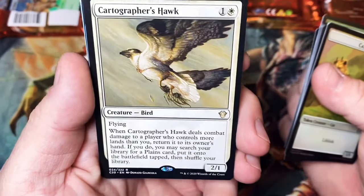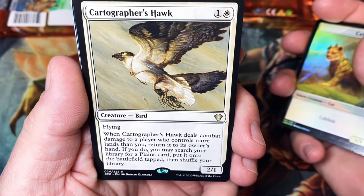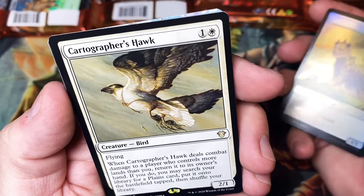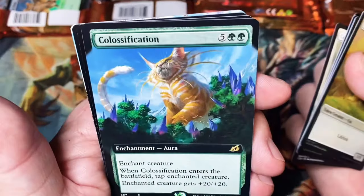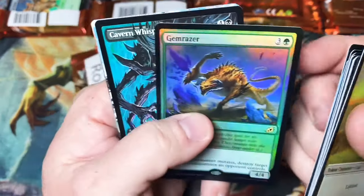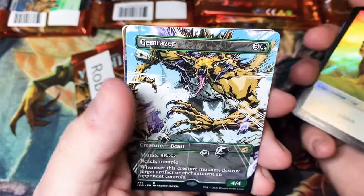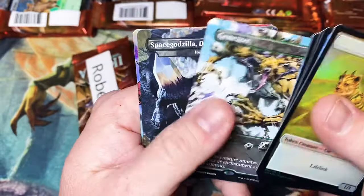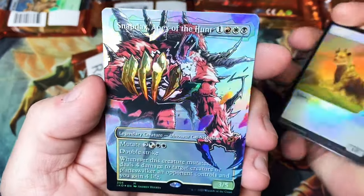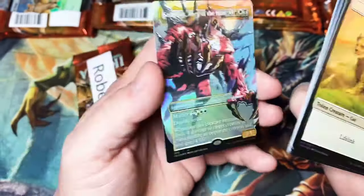Last pack for Robert and last pack of the break — hopefully it holds something really cool. Foil Chunky Boy, always glad to see him. Cartographer's Hawk — I really like this card. For two mana you get a 2/1 flyer; when it deals combat damage to a player who controls more lands than you, return it to your owner's hand. If you do, search your library for a Plains card and put it on the battlefield tapped, then shuffle. I really like this guy. Foil Gem Raiser. A double Gem Raiser pack — and I think we've got another Godzilla, we do, and a bonus foil in the back. This is one of the better packs — it just looks so crazy.